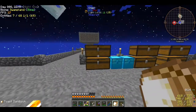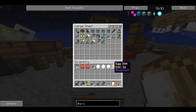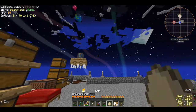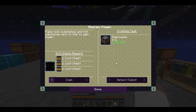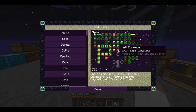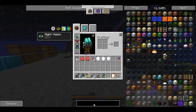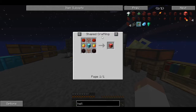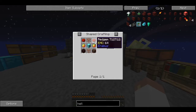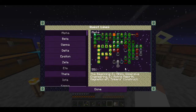I want to start working towards getting the hell furnace, but the problem is these red gems you need - I haven't seen them anywhere. I don't know if you get them in loot bags or whatever, but there's no recipe for them and no alternative recipe, so I don't know what to do about these red gems. I'm hoping they pop up in loot bags.